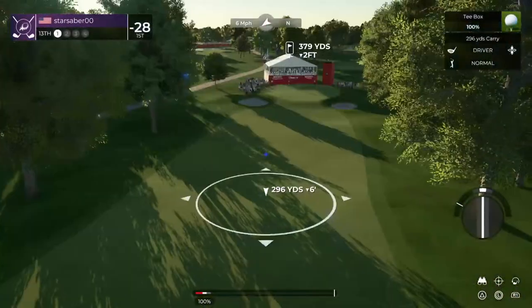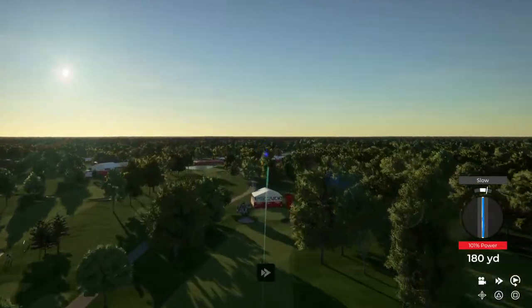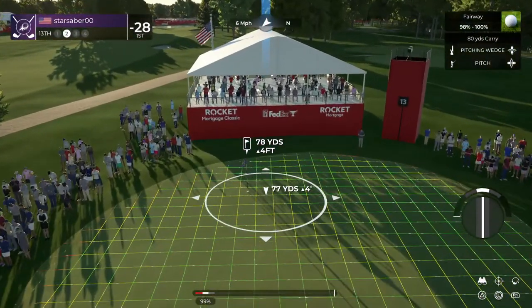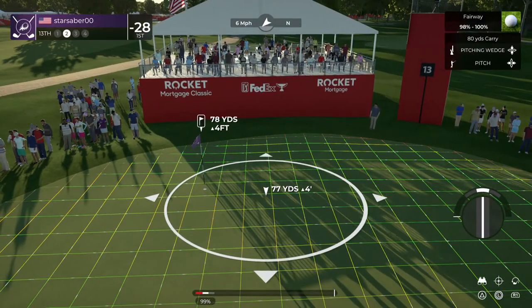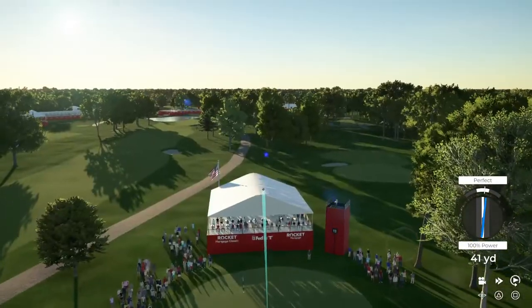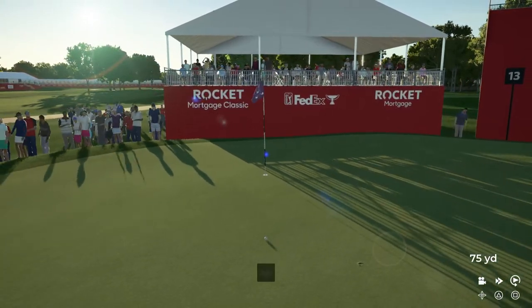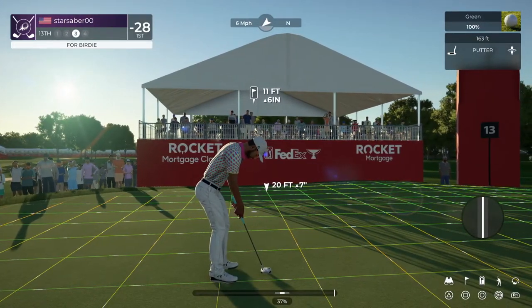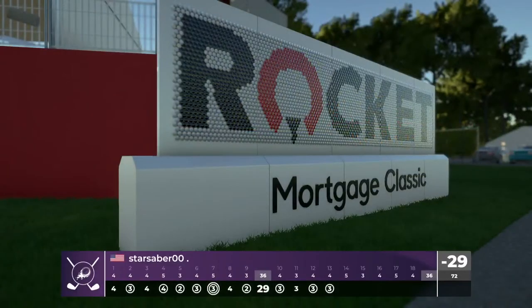Heads up — wind's going right to left on this one. Looking fine from the tee here. All right, here's our second shot on the 13th. Well, it's heading in the right direction. There you go, that's what you want. This putt is about 11 feet. Well, it's heading towards the hole. You might be on your way to quite a little streak here — two birdies in a row.